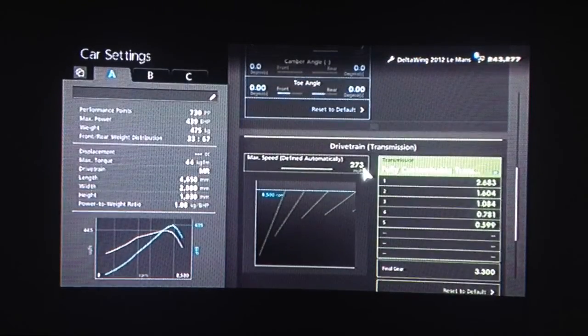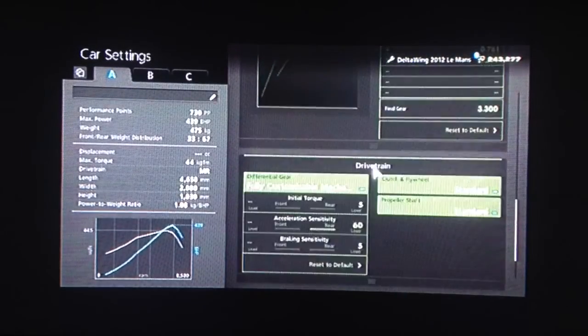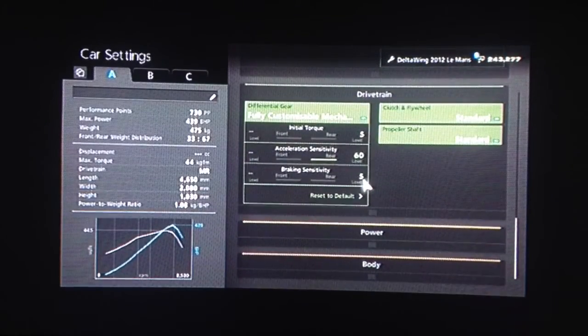For the gearbox, I've gone for an auto setting as high as possible and a final drive of 3.3. For the diff, low initial torque as always, high acceleration and low braking.